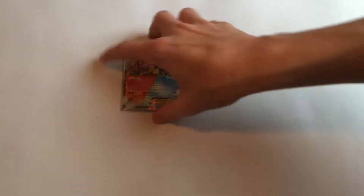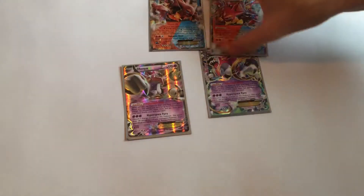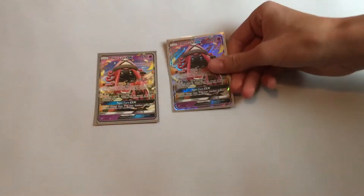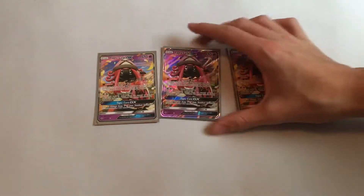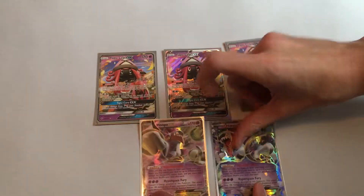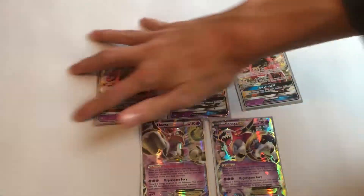For starters, I run 2 Volcanions. I probably should run 3 or 4, but 2 seems to be working pretty good so far. Then I run 1 Baby Volcanion, just to end that line. Then I run 2 Hoopas to help get my 2 Volcanions out. Then I run 3 Tapu Leles, just to help with support — so that way you have both her and Hoopa to get Volcanions out and some support to help back it up.